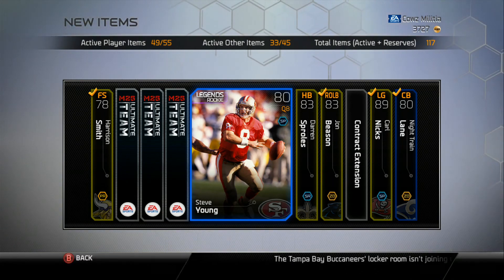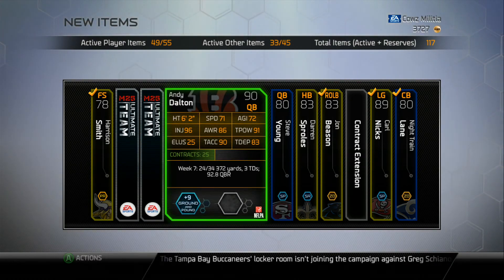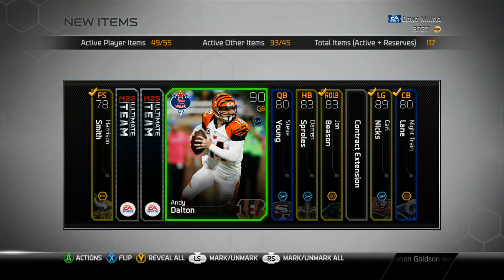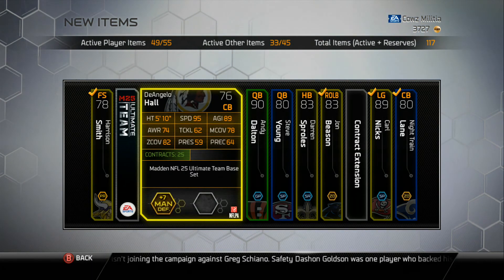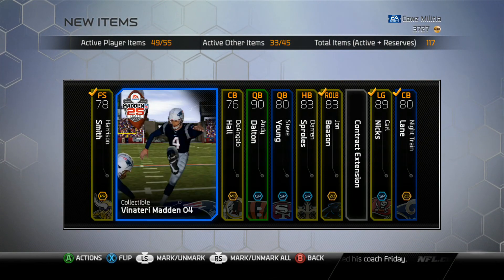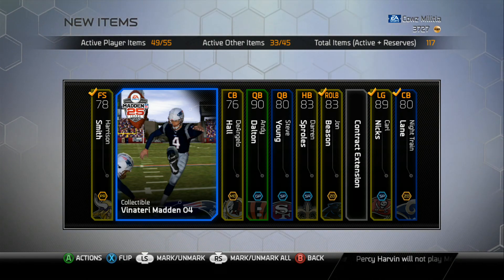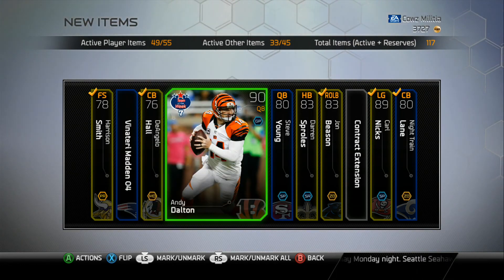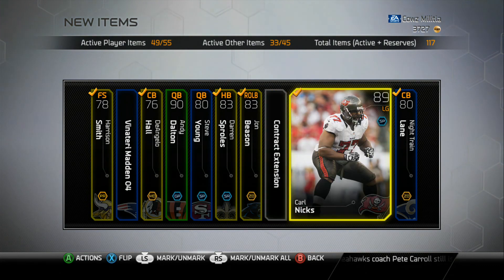So those are my two legend cards and we have three left: a 90 quarterback Andy Dalton — his speed is 71 so I'll probably get rid of him, but still that's a nice pull. A 76 cornerback D'Angelo Hall as a legend, probably retiring soon unfortunately. And a collectible Vinatieri Madden 04. You guys are going to have to comment and let me know about these collectibles — whether any of them are super valuable — because I do not know. Sending these to my active cards.